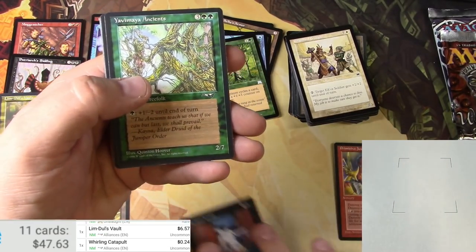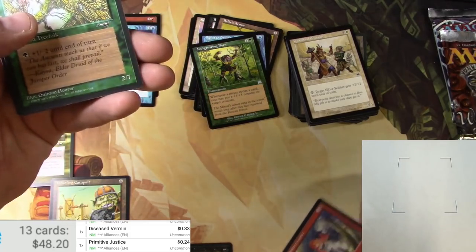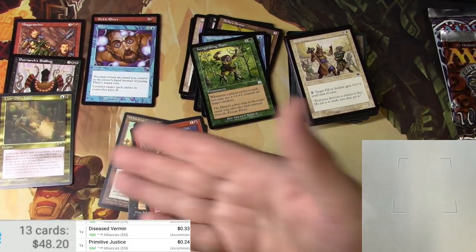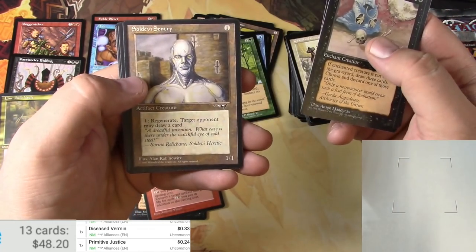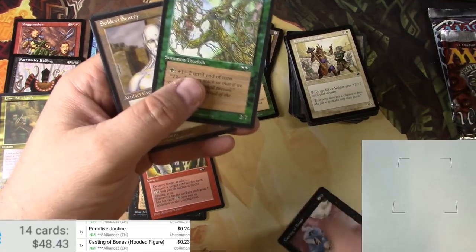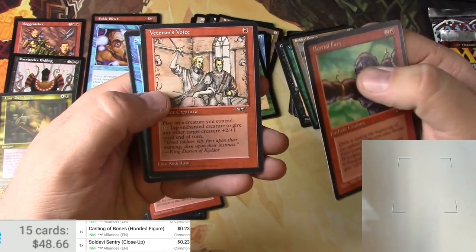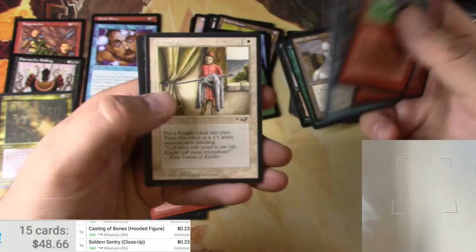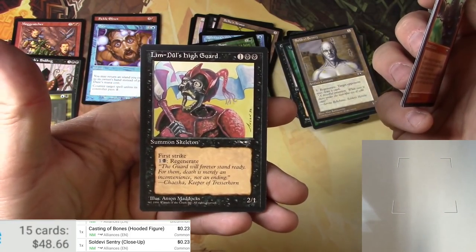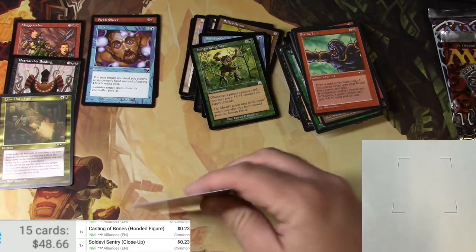Was Diseased Vermin a rare? Uncommon. Primitive Justice — uncommon. So those are four uncommons; one of those is probably considered to be the rare. Maybe it's the Lim-Dûl's Vault. For commons: Yavimaya's Ancients, Casting of Bones. Not sure if any of these others are rares. Bestial Fury, Veteran's Voice — I'm not that big a fan of this style of art. Devy Sage, Errand of Duty, and Lim-Dûl's High Guard. Anson Maddox can draw a goofy skeleton for sure. Getting some good picks out of here.